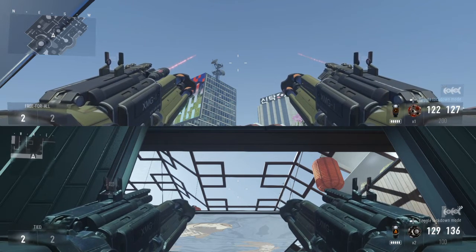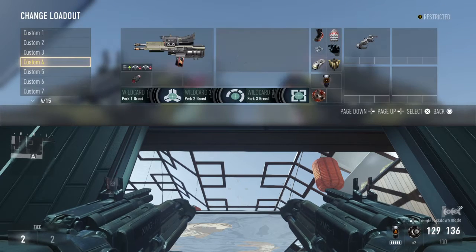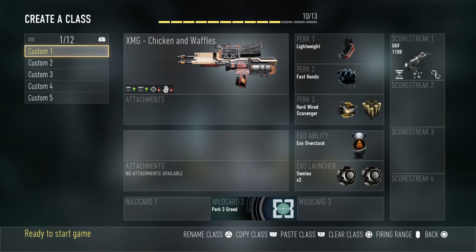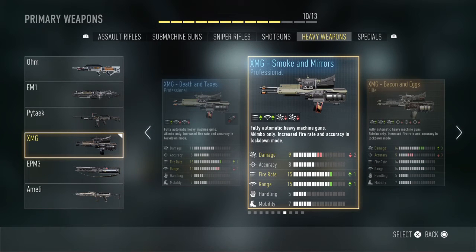The minus-two range on Death and Taxes won't affect your medium range since medium and long range damage is the same, but it will push back your 25-damage four-shot kill range. You'll drop down to your five-shot kill range faster. Overall rankings: Chicken Waffles at number one, Beer and Pretzels at number two, Death and Taxes at number three, and Smoke and Mirrors at number four. The Smoke and Mirrors' range increase is non-functional and the fire rate doesn't compensate, while Death and Taxes at least has a laser sight and fire rate boost.